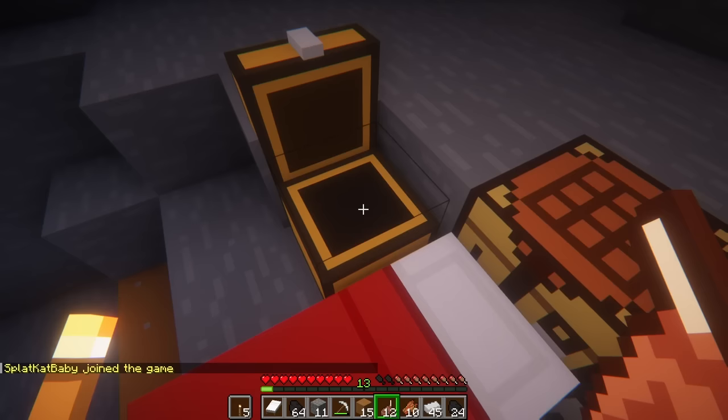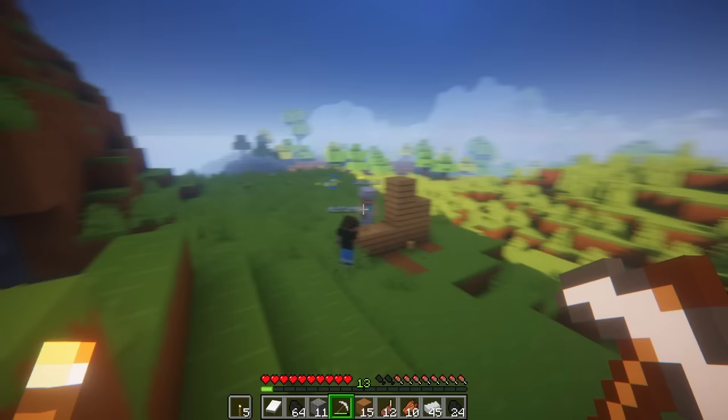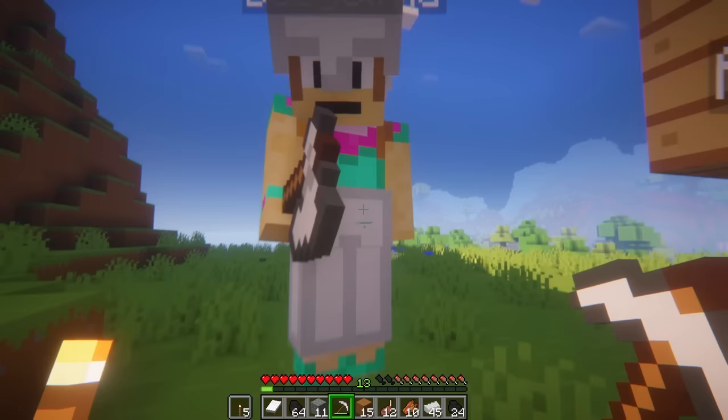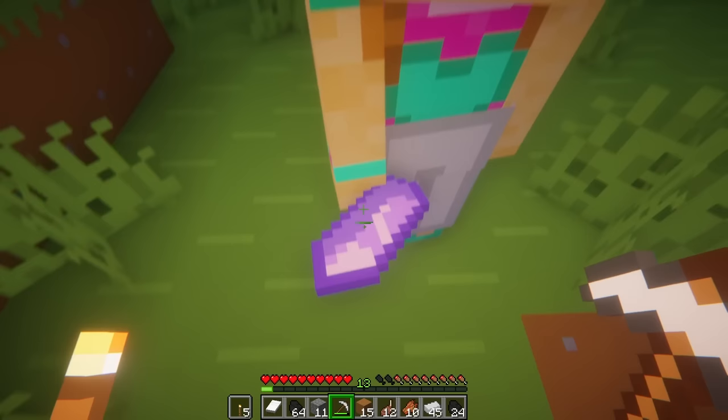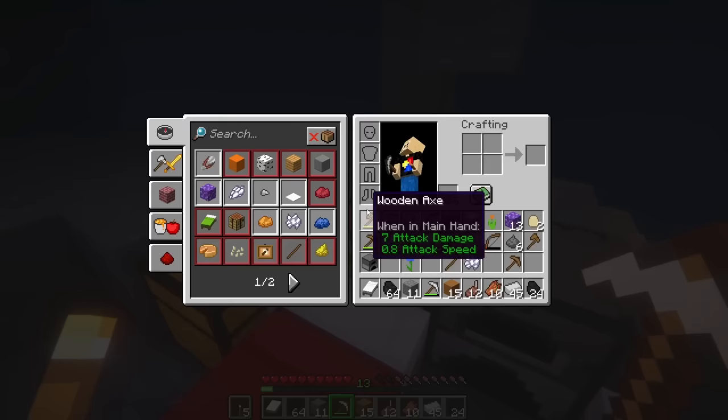Look how much iron we got — we got tons of iron from going through this cave. I think we need to head back to our base. There's Austin. And hey, Olivia! How are you? Have you been working on your crystals, your amethyst? Let's pick up all of our stuff from the cave and take it back to our base.